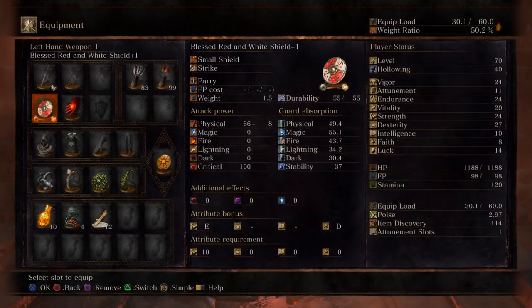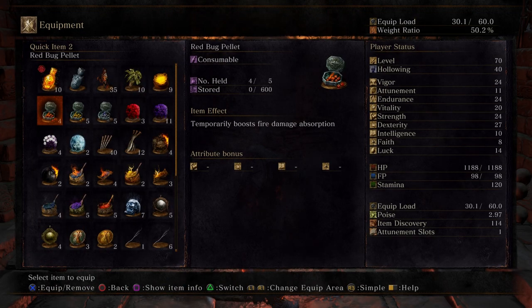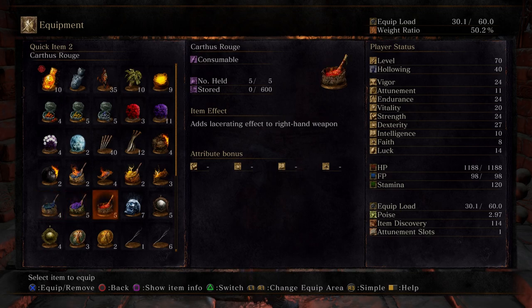We might actually be able to fully upgrade our Claymore, and for our bow as well, to plus six. So we're going to rest at this Bonfire. And it doesn't really matter what resin you use if I'm being honest, except for Carthus Rouge — that's not going to help you at all.